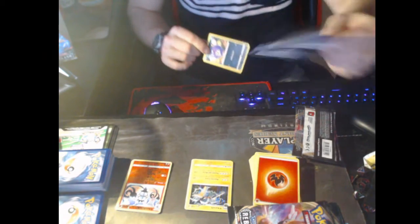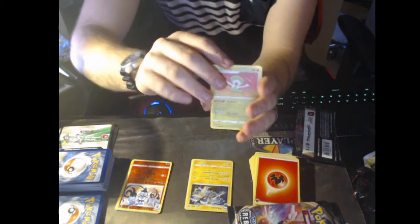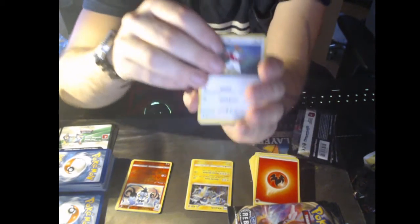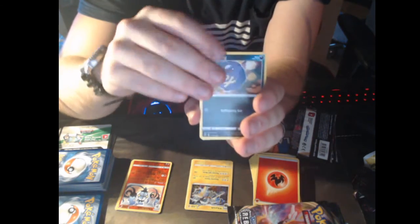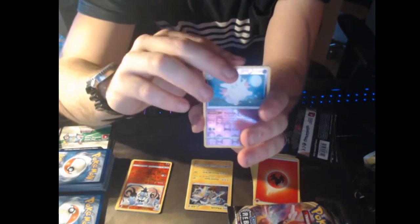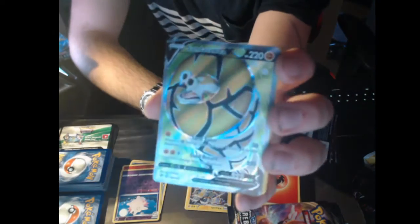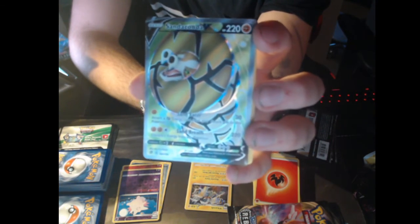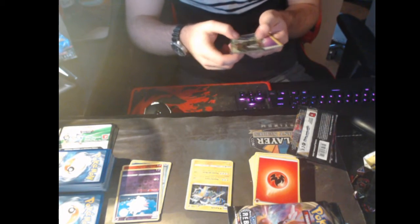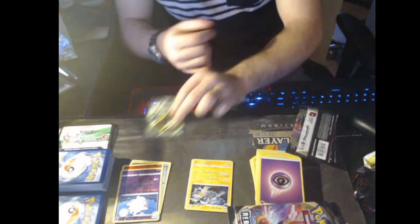I gotta say, I missed opening Pokemon cards so much. It's been too long since I've done it and it feels awesome to do it again. Psychic Energy. Lombre. Hawlucha. Indeedee. Koffing. Bronzor. Toxel. Litwick. Lotad. Reverse Holo Cliff — wait a minute. Full Art Sandaconda V! That is so sick! Oh my gosh, that's amazing. And it's textured — that one's going right here so you guys get to see that the entire time. That is so sick!